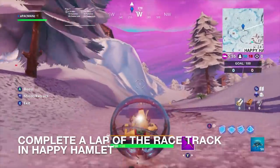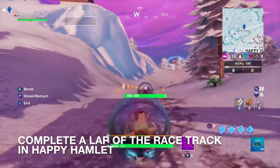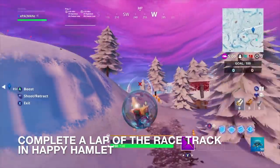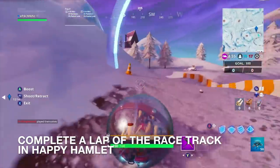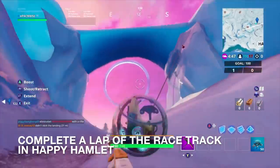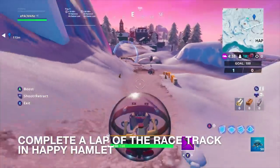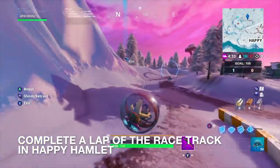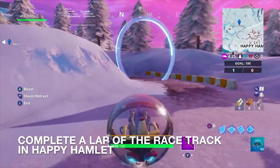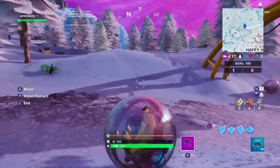Here's the exact spot for the racetrack challenge. There are ballers here. Looks like there's an enemy in one — kind of funny. You have to wait for the green light for the lap to start officially. There we go, got it started. There are a bunch of enemies on the track but they're not getting out and shooting my vehicle down, though they probably will at the finish line. I don't even have a weapon so I honestly don't care. And there it is — complete a lap at the racetrack in Happy Hamlet, done!